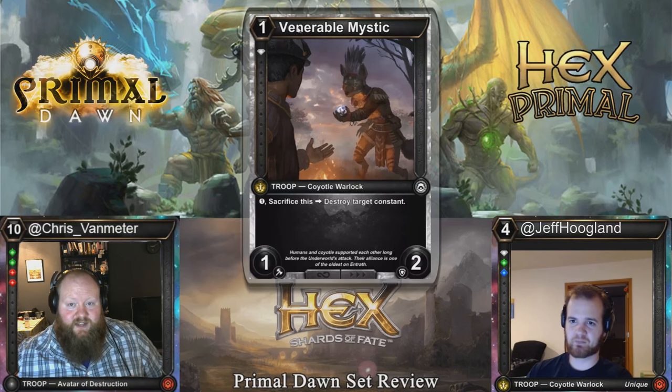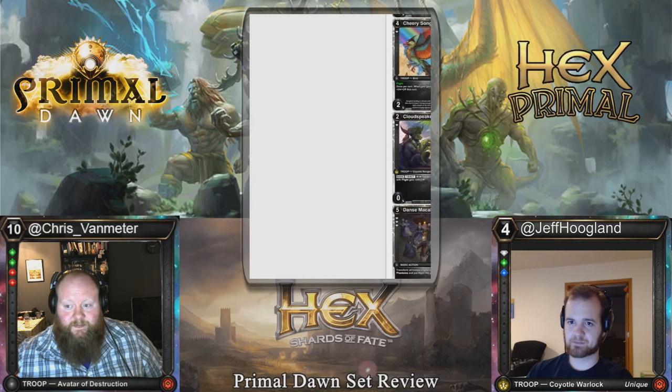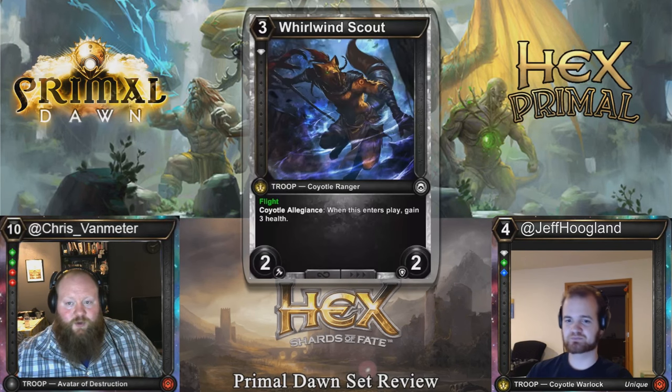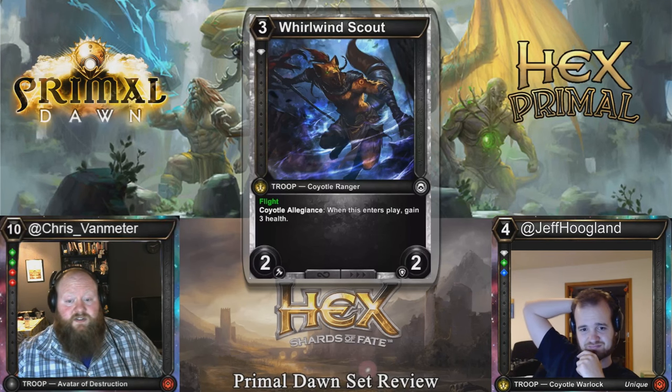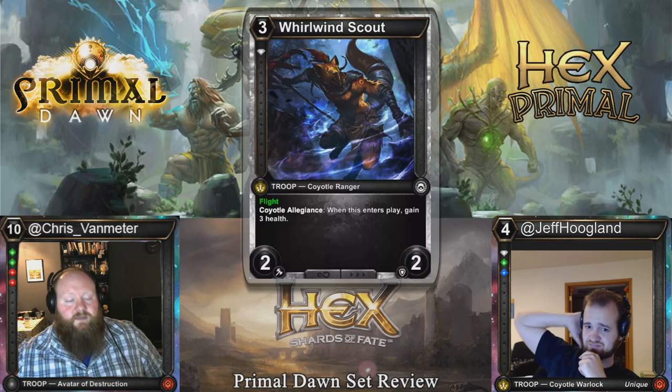Venerable Mystic: one cost, 1-2. Sacrifice this to destroy target constant. This is a card that's going to see play in a lot of Reserves — with all the sweet constants, you put it out there and keep poking them for one until you need to kill a constant. Kill that Zentos Malice. Whirlwind Scout: three cost, single diamond, 2-2, flight. Coyotal Allegiance — when this enters play, gain three health. On stats alone, a three cost 2-2 flyer is playable in Limited and gaining three life is gravy, though the Coyotal Allegiance requirement makes it not good enough for Constructed.